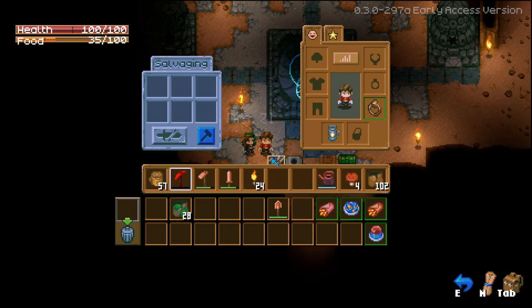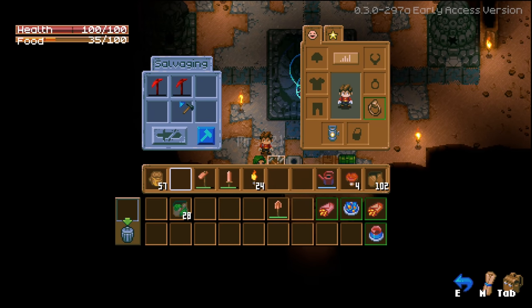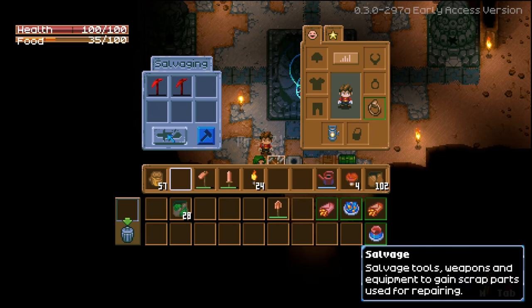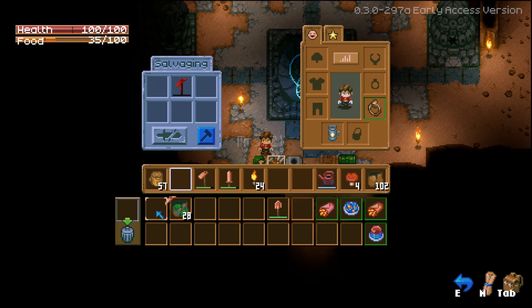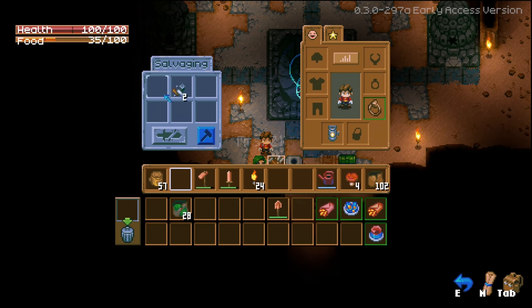What do we need to actually repair things? I can see your pickaxe in there too. 'Repair - toggle to repair tools, weapons and equipment using scrap parts.' So we have to pick up weapons and salvage them to get scrap parts! Maybe we should salvage our pickaxes. Now I have two repair parts.